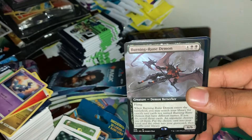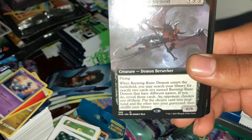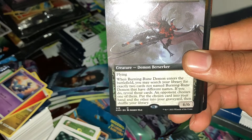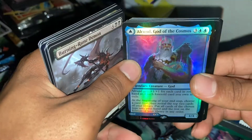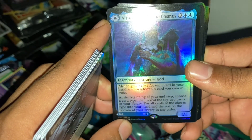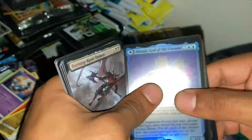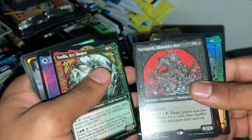Burning-Rune Demon — it's a pretty good card. This is not bad — legendary creature god, finally! Gets plus one plus one for each card in your hand, each foretold card you're going into exile. Well, not the greatest, but whatever the heck you pronounce that one.